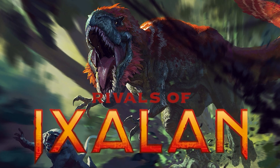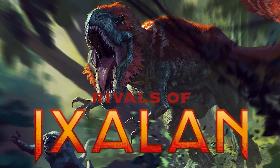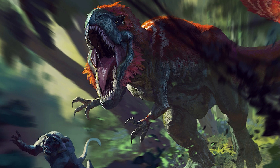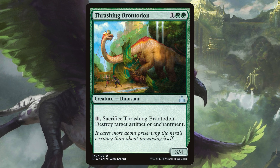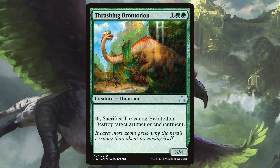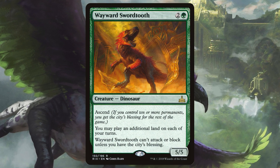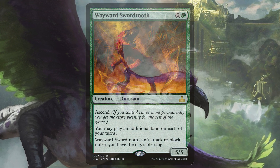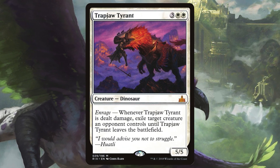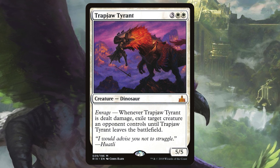Rivals of Ixalan was a follow-up set that released in early 2018. While small, the set added many more powerful dinosaurs into the game as well as 6 new elder dinosaurs. Rivals brought us cards like Thrashing Brontodon, a 3-mana creature with the ability to destroy an artifact or enchantment on the battlefield; Wayward Swordtooth, a crucial early-game piece that gives you extra land drops and sees plenty of play in non-dinosaur decks; and Trapjaw Tyrant, which continued the enrage mechanic by exiling a creature any time it is dealt damage.